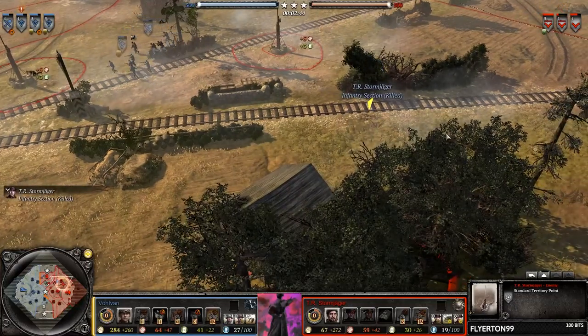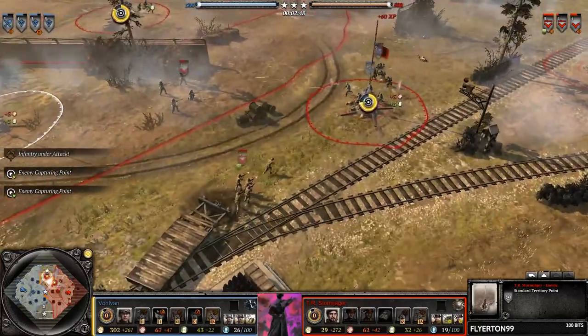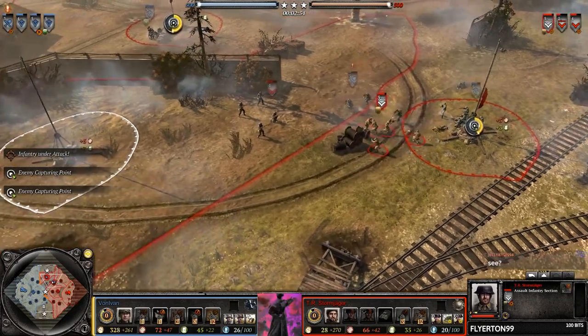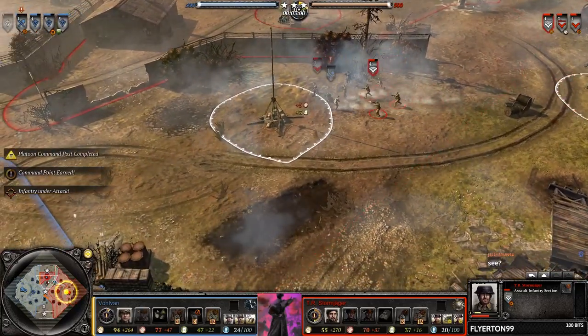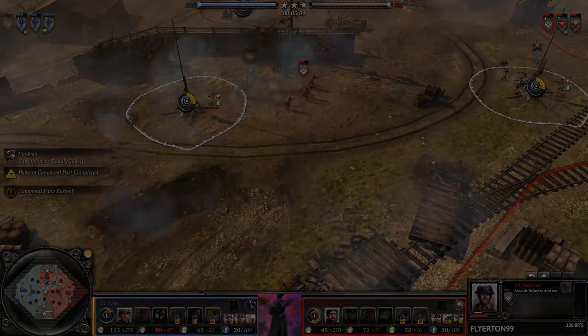And it goes down! First wipe of the game within two minutes. Typical Von Iven game. Meanwhile, this section has a very poor retreat path, but so does the Sturm Pioneer. Assault section closing in, doing a lot of damage here. Sturm Pioneer going down. Storm Jagger returning the favor. What an opening here.